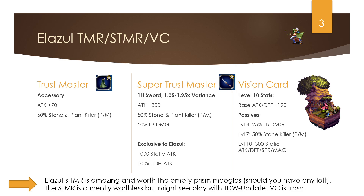Nonetheless, this is a 300 attack one-handed sword with 50 stone and plant killer, 50 LB damage, exclusive to Ilazul, with 1000 static attack with stacks and 100 true double hand attack. It's kind of weird to have true double hand on a one-handed sword — it should read true dual wield. It seems like Alim either doesn't know the difference between true dual wield and true double hand, or thinks we're dumb enough to use a one-handed sword as a two-handed sword.